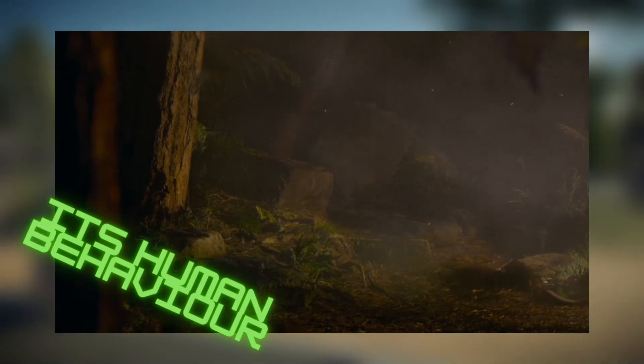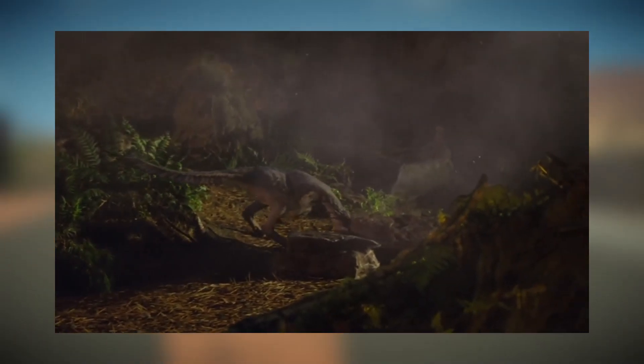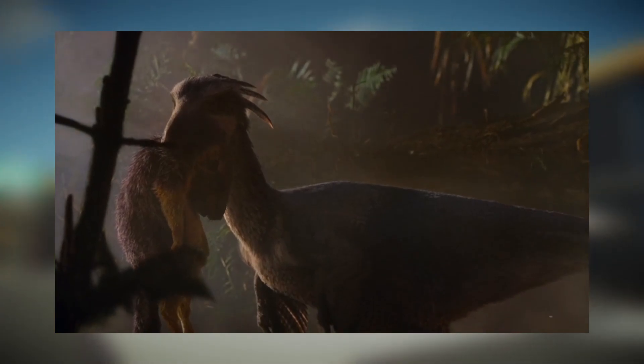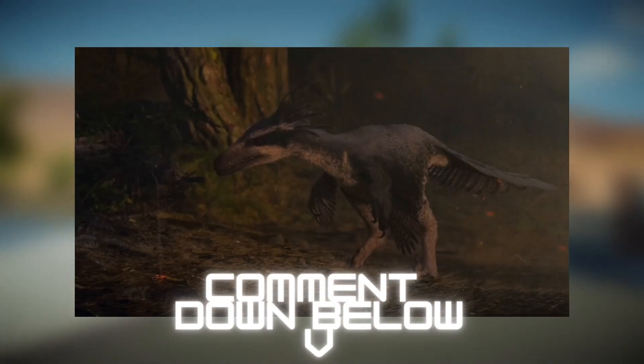If I was watching Jurassic World, I wouldn't care. But this is supposed to be driven by the latest science. And I don't think it's realistic that any animal would pick up a burning stick and bring it somewhere without fire in order to start fire there. It feels like anthropomorphising this Troodontid. If real animals do this, please let me know in the comments because I've never heard of this behaviour from any animal.